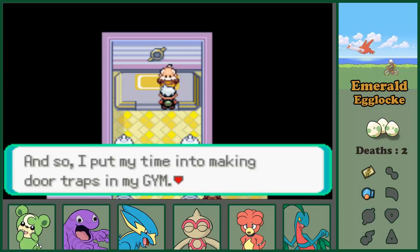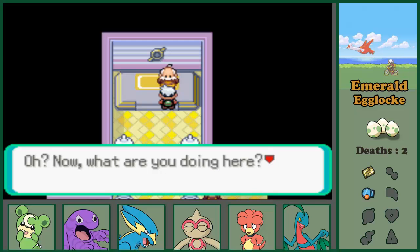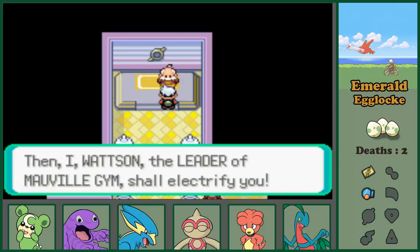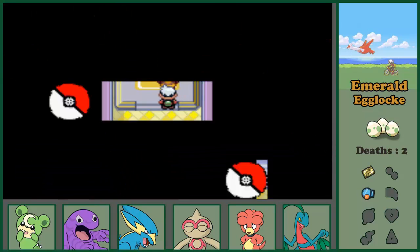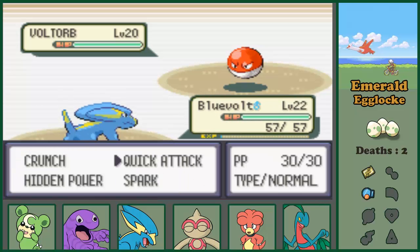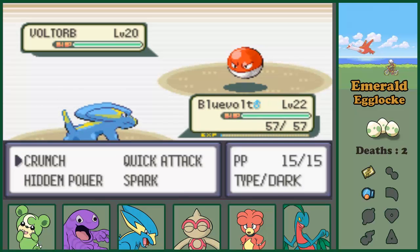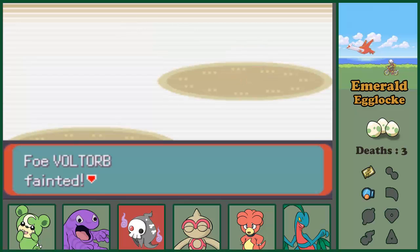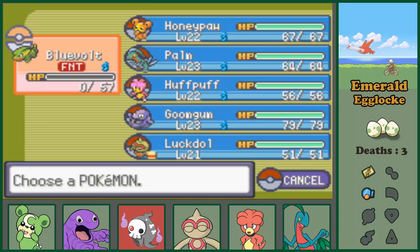I don't want to use Luckdol's best moves yet because I need them for his strongest Pokémon. I guess Electrike will have to do. You say you've gotten past all my rigged doors? Then face the leader of Mauville City Gym - she'll electrify you! I apparently chose Spark and Crunch. And now this happened - I'm surprised but this got me so angry. It came out of nowhere - I knew in the back of my head that he had Self-Destruct, I just didn't think about it at that moment.